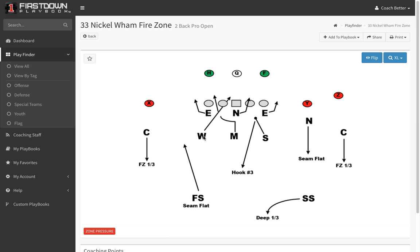We're going to bring the Will in the A-gap, walk the Mic up, and stack the nose guard and wrap him around the Will backer into the B-gap. We'll try to take the Sam backer and walk him up into the B-gap to get the offensive line to turn in that direction before the ball is snapped. But he'll back out and have the mid-hook, looking up number three — which in this picture will be the F.